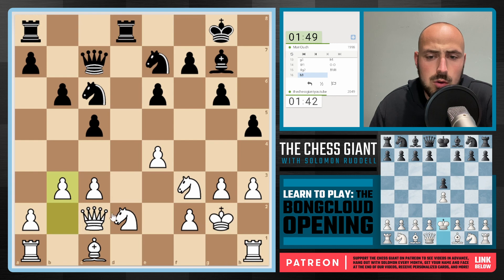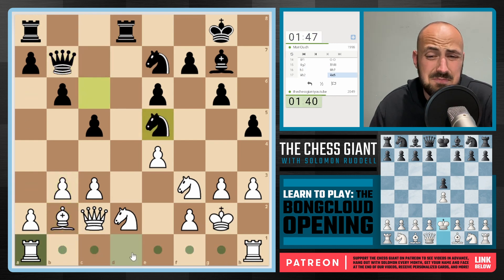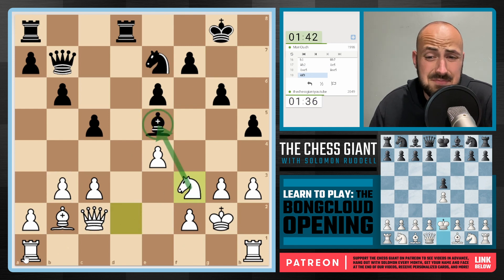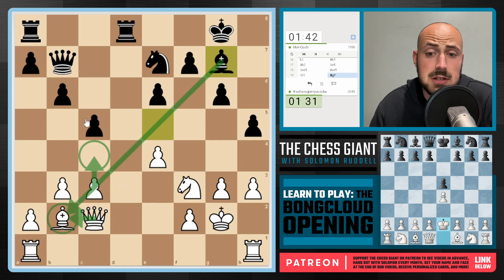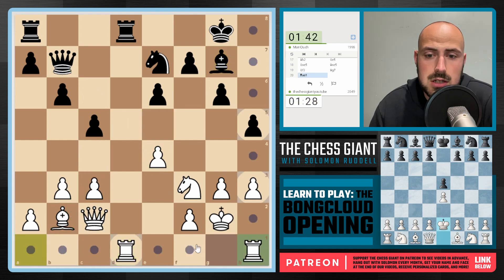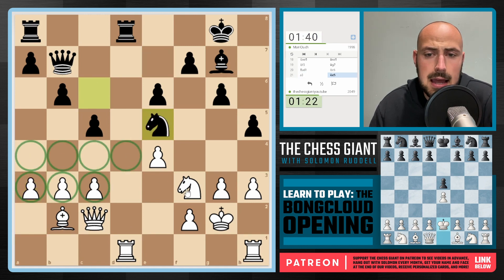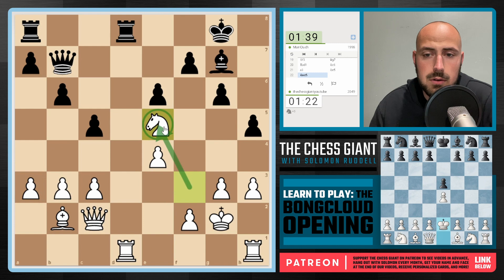It looks as if we're playing a somewhat normal game, but we're just down in development. b3 is played, Bishop b2 now. Knight e5 — okay, in that case let's just take that thing right off the board. Continue with Knight f3, attacking the Bishop. I want to play c4, but obviously Bishop takes b2 and my Queen would lose protection of the pawn on e4. So let's just play Rook d1, offering a trade. Knight c6 is seen. In that case we'll play a3, forming a wall there for Black to try to fight through. We'll take on e5, and now we'll start to play more aggressive with a move like f4.